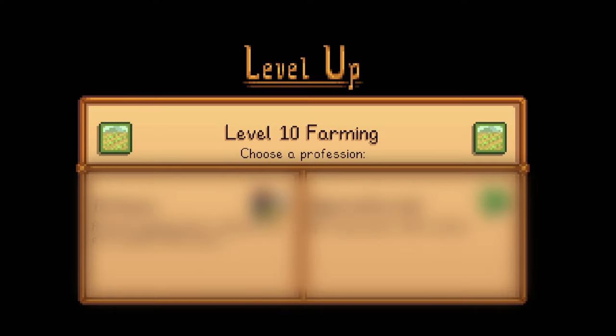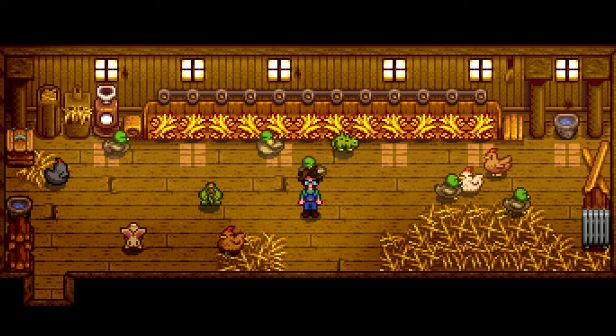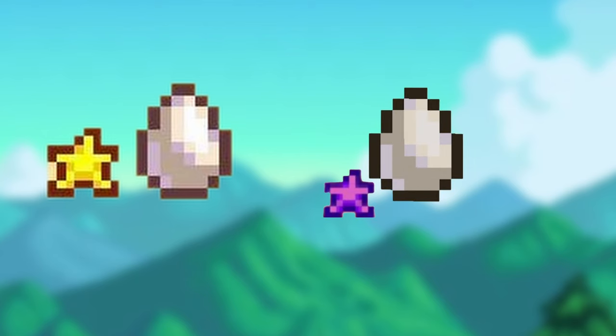After reaching farming level 10, you have another choice of perks to choose from. If you chose rancher, you have the choice between coop master or shepherd as your final profession. Coop master lets you befriend coop animals faster and cuts your incubation time in half for both the regular incubator and the ostrich incubator. This also improves item quality, giving you a 19% chance to get gold quality and a 73% chance to get iridium quality when harvesting from your coop.